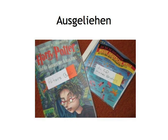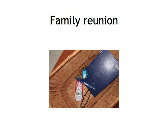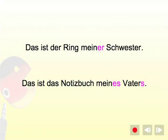Family reunion. Next time you get together with your family, you can present yourself with a little challenge. Get every member of your family to put a few personal items into a basket or box without you looking on. Empty the container and now try to allocate the items to members of your family using, of course, the German genitive — 'Das ist der Ring meiner Schwester,' 'Das ist das Notizbuch meines Vaters.'